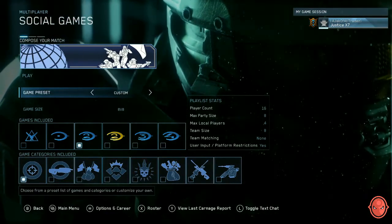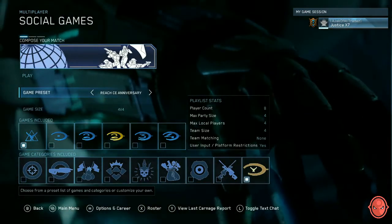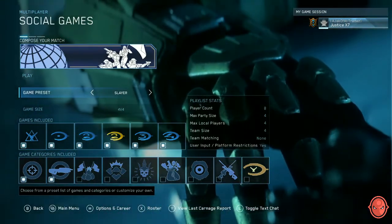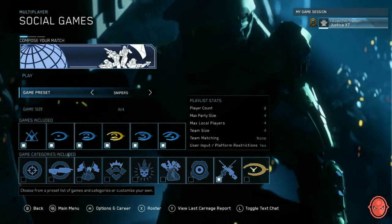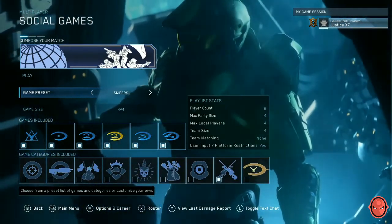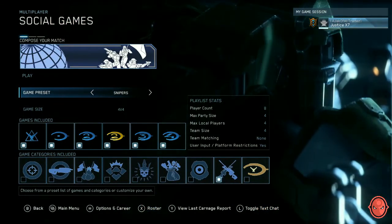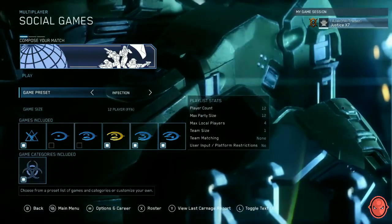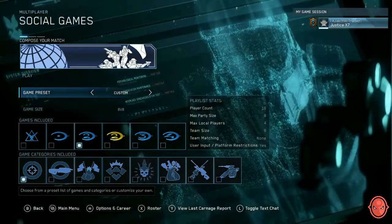You can go to a game preset and choose Reach, CE Anniversary — any slayer, objective-based game modes, action sack, SWAT, which is basically the Halo version of hardcore. There's even a dedicated snipers playlist — imagine that for Call of Duty, something fans have been requesting since before Modern Warfare 3. Then you've got doubles, rumble pit which is an 8-player FFA, infection, and Big Team Battle which is basically Halo's version of Ground War.